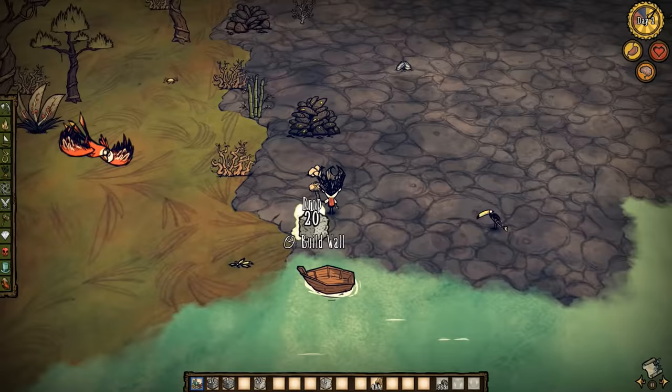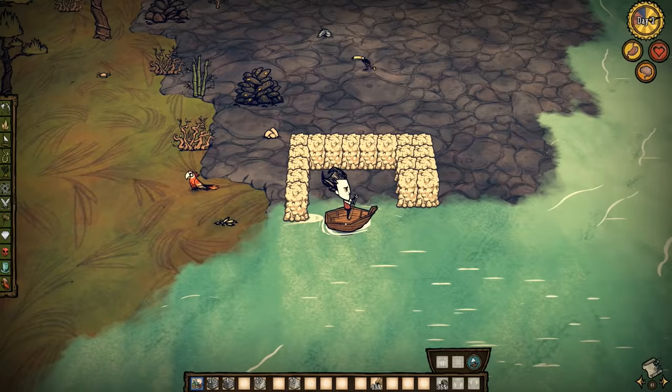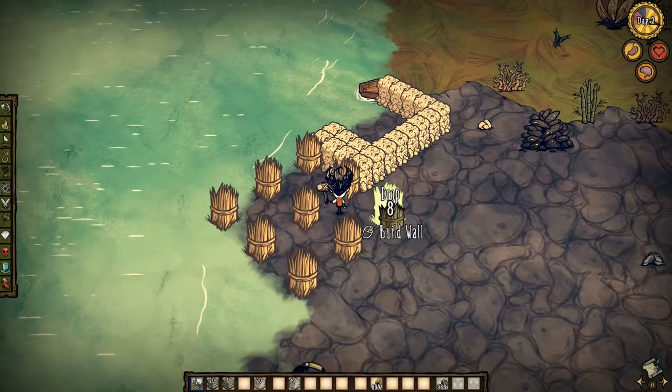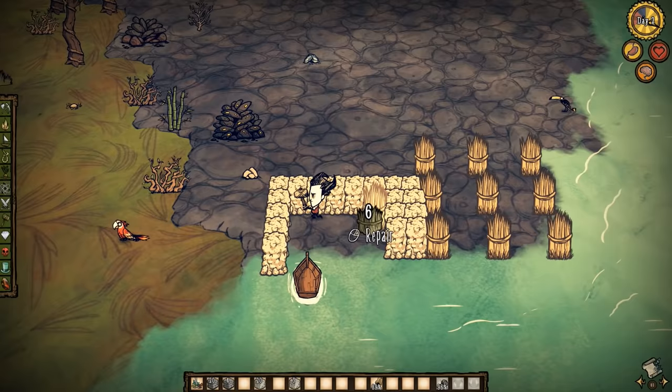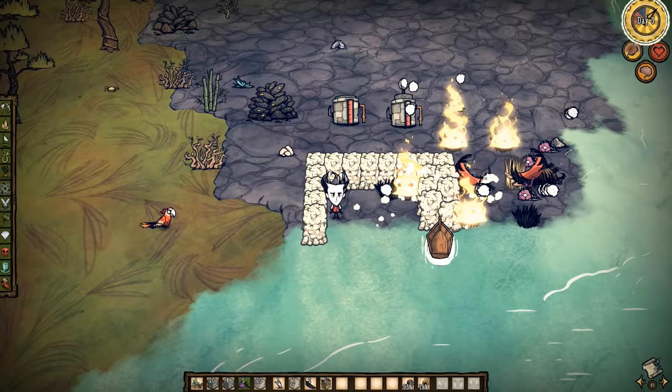Number 3: Hound Shelter. Using the beach area, you could build yourself a shelter against hound attacks. Build a structure with one side of the wall a block longer than the other, then double the protection on the shorter side. Then build yourself a standard fire trap like in the video. By placing a hay wall or two within the walls, you'll be able to light up the fire trap from inside. When the hounds show up, they will all charge towards this specific spot, where you will see them die from fire and ice.